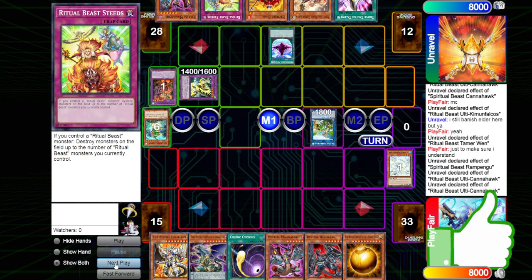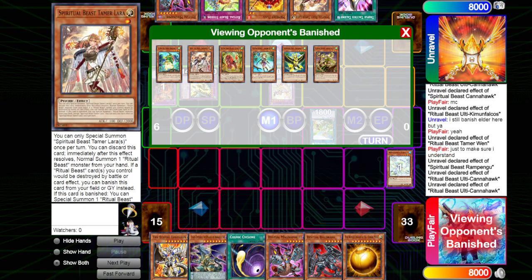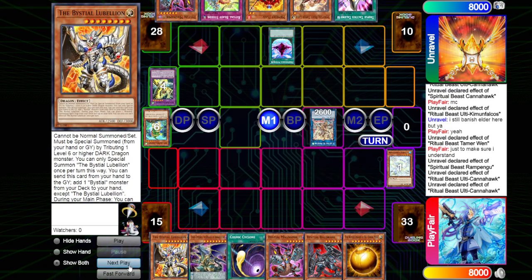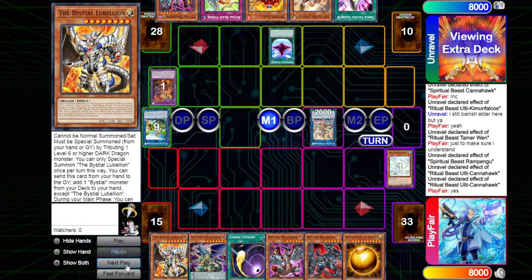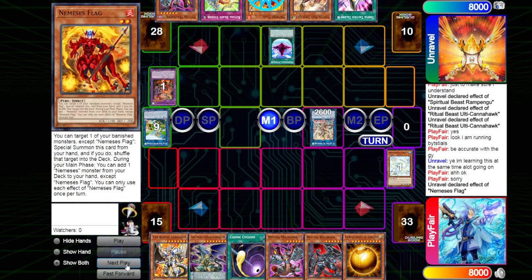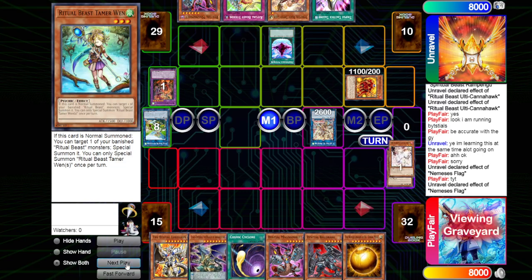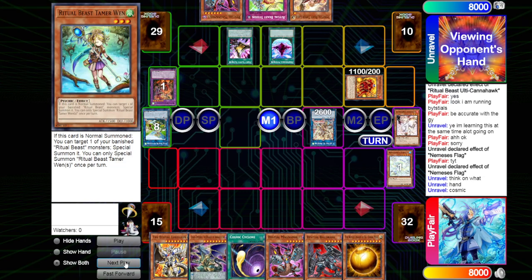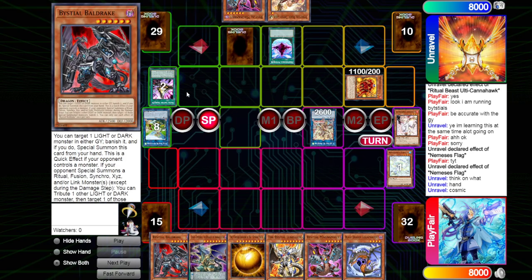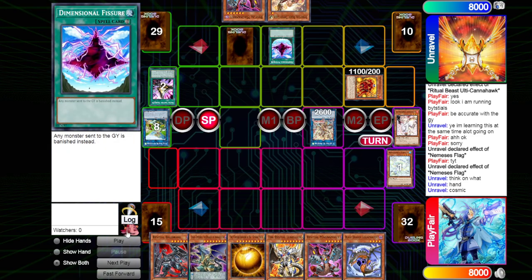We then banish both of those for the Ulti. I don't know why we don't just hit this — can we not just banish this with our Magnemont and get some effects? We then go up into the Big Guy. We see the Flag effect putting back Wen to summon itself out, and then we're going to activate the effect. We hit that with Ash Blossom, look at the hand, rip that Cosmic, and then set the Steed and just pass turn. We don't want to get Protosed even though it would be pretty hard under Dimension Fissure.